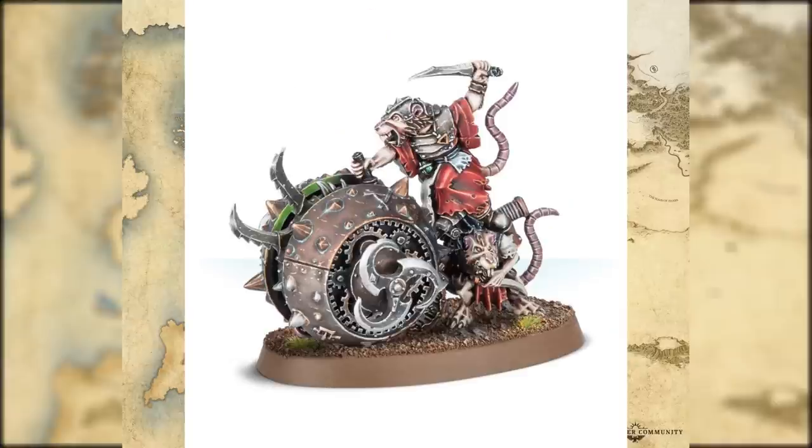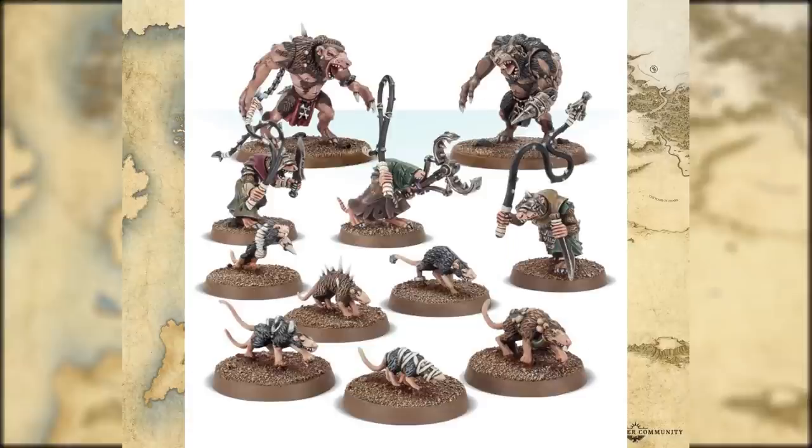The Doom Flayer - same thing, nothing's really changed. Rat Ogres, Giant Rats, and Pack Masters - nothing really changed here. The Rat Ogres kind of look bad - there was actually a newer version released at one point and for some reason they took it out of rotation in favour of these, don't know why to be honest. Warlock Jezzails - Skaven Jezzails, long range firepower, old model but they hold up quite well in terms of look.